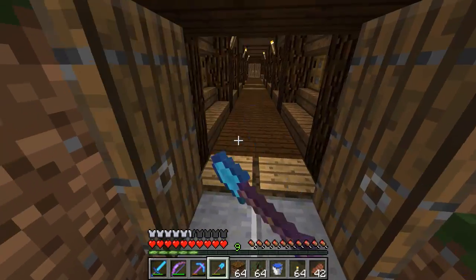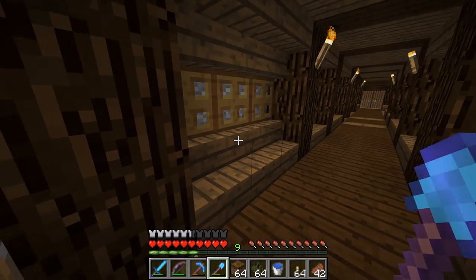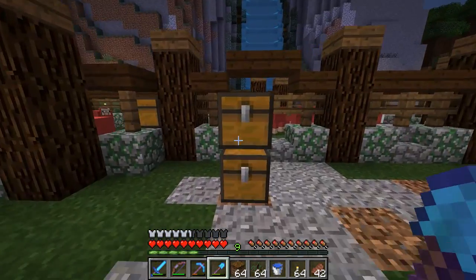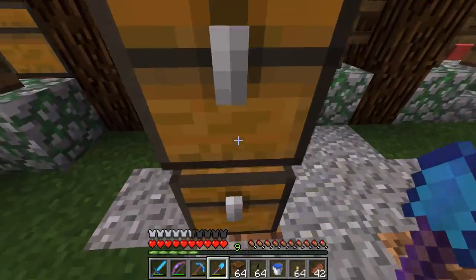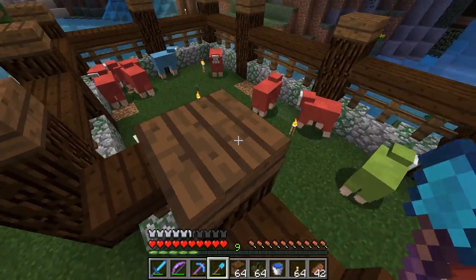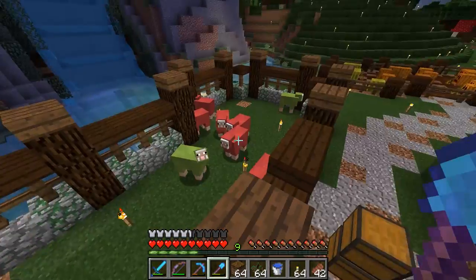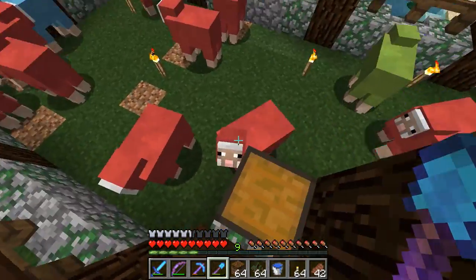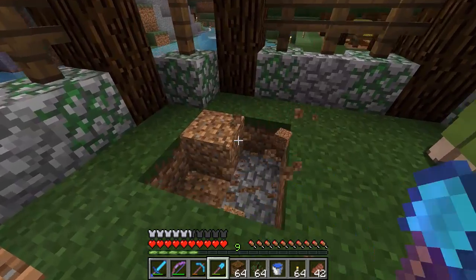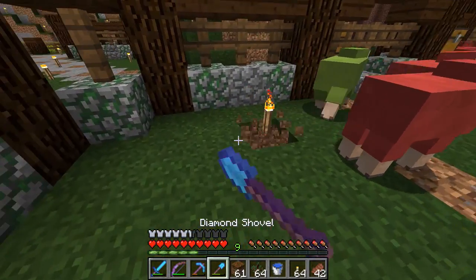I wonder what I should do with that space. I almost want to put like some chests right here for sheep stuff, for wool stuff. I know I have a chest inside, but I'd rather have the chest outside so I don't have chests sitting in here randomly. Let's grab some podsol, and hopefully the sheep don't fall in.